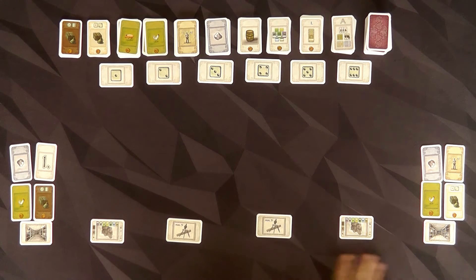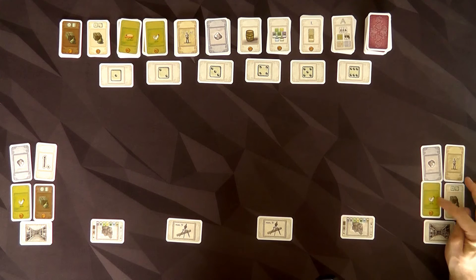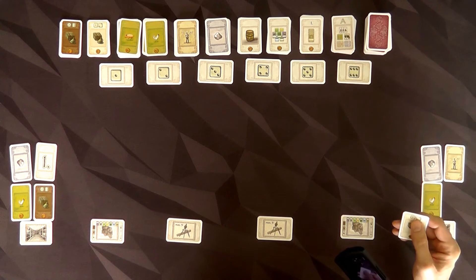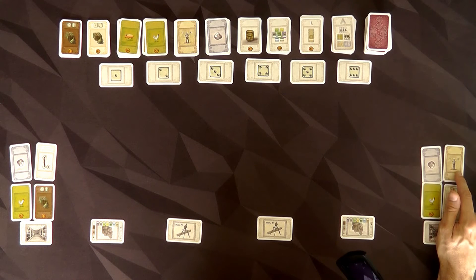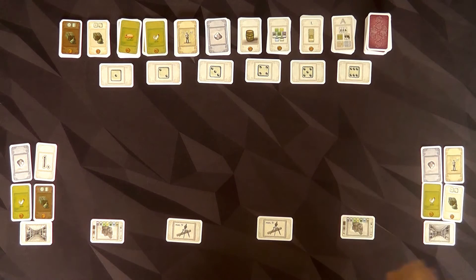Jen, meanwhile, over here, here's her principality. She's got a place to build, she's got a place to store her projects, and then her actual storage. She also got, randomly, a chicken, a light good, a 1-2 good, and a silver. And because Jen is not the first player, she also gets a worker, a single worker. And I think players 3 and 4 get more workers or something like that. But anyway, the game is now set up, ready to go.